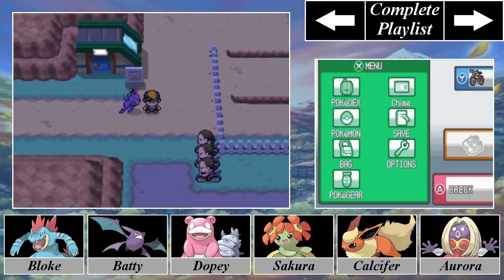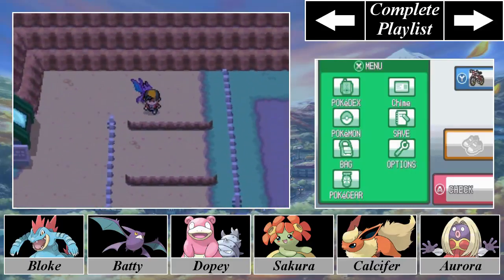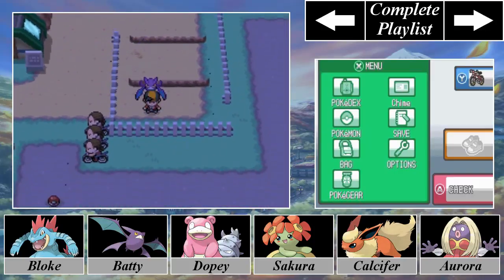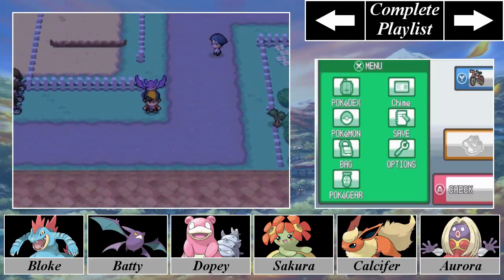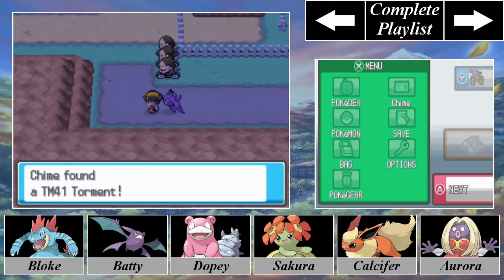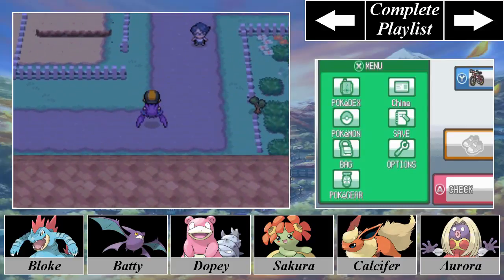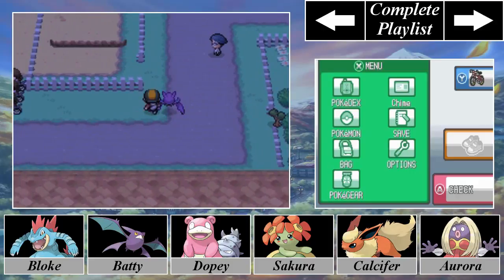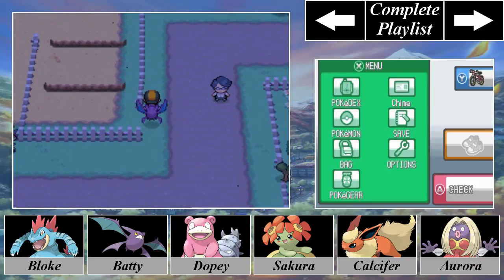We've got these trainers here but I think I'm going to avoid them. Actually I can — I was hopping these ledges. Now there is an item over here, though my OCD compels me to get it. It's TM41 Torment. That might be useful in competitive battling but not so much here. The way Torment works is it makes the Pokemon conflicted to the point where it cannot use the same move twice in a row. This is fantastic for Pokemon that use choice items, but not so much for in-game play.